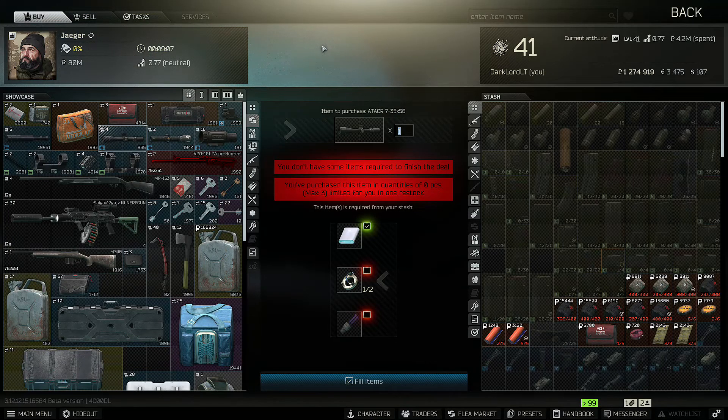Hi, your target pal here. Today we will pass a quest for Mechanic Gunsmith Part 5. To pass the quest we need to build a DVL-10 sniper rifle with at least 60 durability, 40 or more ergonomics, 400 or less recoil, 2000 or more sighting range, 6.3 kilos or less in weight, and any tactical device.